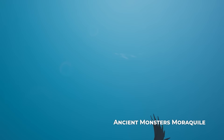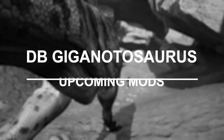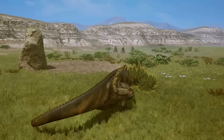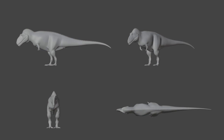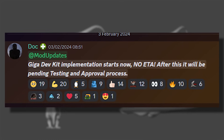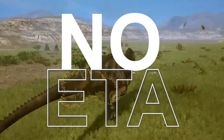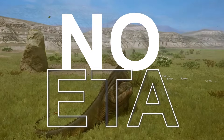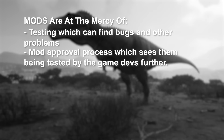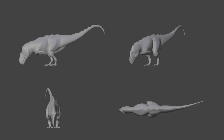The next and final dinosaur before the Goyagor rework is the Divine Beast Giganotosaurus. It received some massive news recently — the creator, DrThe11th, announced that Giganotosaurus's dev kit implementation starts now. No ETAs, but after this it will be pending testing and the approval process. We don't know when it's coming — not even the creator knows — but we can say it's relatively close in some shape or form.